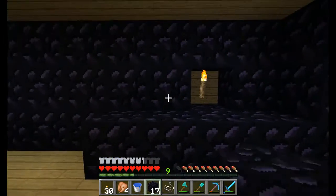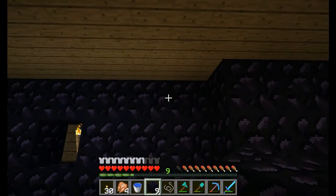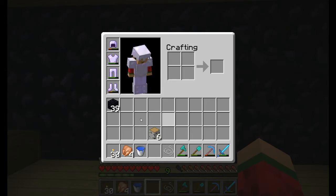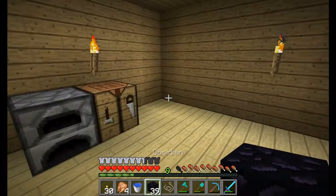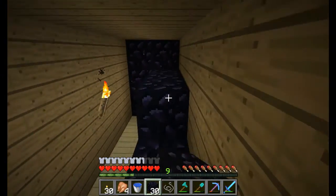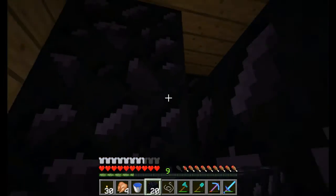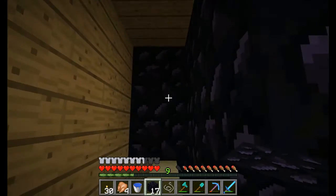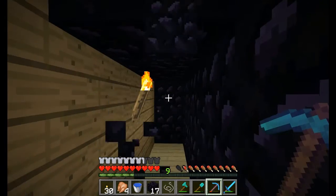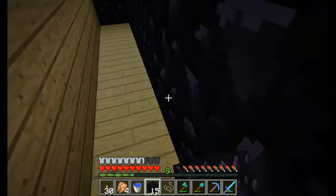We are going to put a sign saying like, 'Hey, didn't you say you had a good efficiency pickaxe? You should have used that Efficiency 5 on your pick.' He used an Efficiency 5 on his axe instead of a pick. We need to break this one real fast — fast, fast, fast. And I don't have any invisibility potions because I didn't get some.